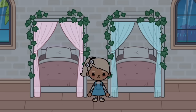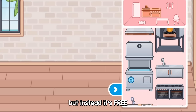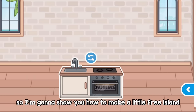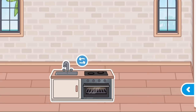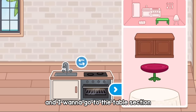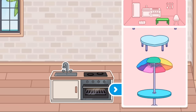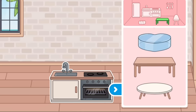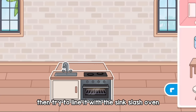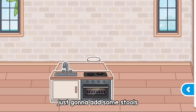This next hack is also a kitchen hack, but it's free. I'm going to show you how to make a little free island. Of course you need this, and then go to the table section and keep scrolling. Get this table and try to line it with the sink or oven. Then just add some stools.